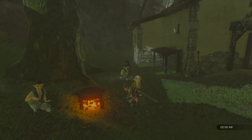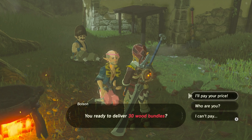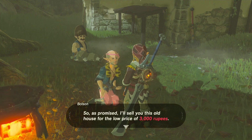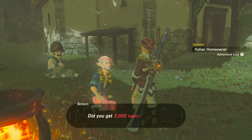You'll be able to speak to the person and they'll be able to sell you the house. The first time you speak to him, you'll be able to provide him with the 30 bundles of wood. Once you do that, you'll have to speak to him again in order to pay him the 3,000 rupees. Once you have paid him, you have completed the quest for getting a house — but it won't say completed, it will actually just say updated.